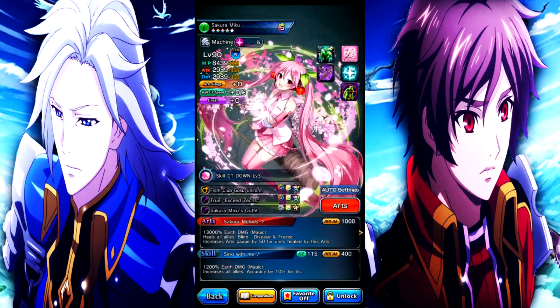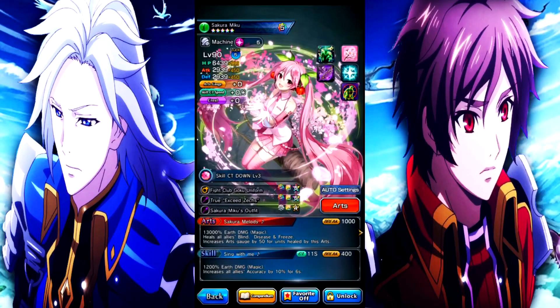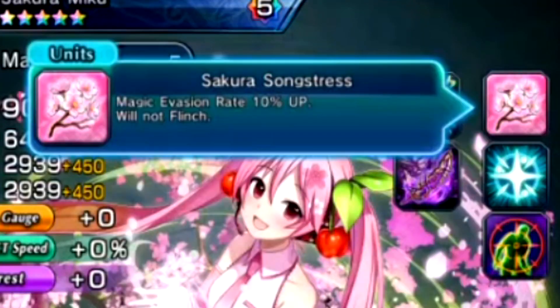They're very similar to most of the Sakura characters that are in Grand Summoners, which is only one other one, which is Sakura Mira. She is heavily focused around Earth units, unlike her counterpart, which is heavily focused around water units. So the first ability is same thing as the regular Hatsune Miku, except this one provides you magical evasion instead.